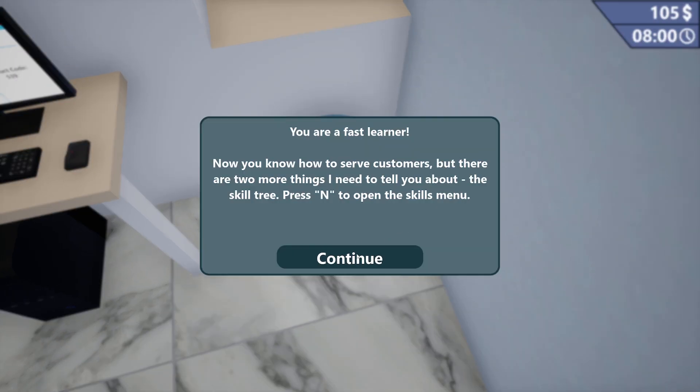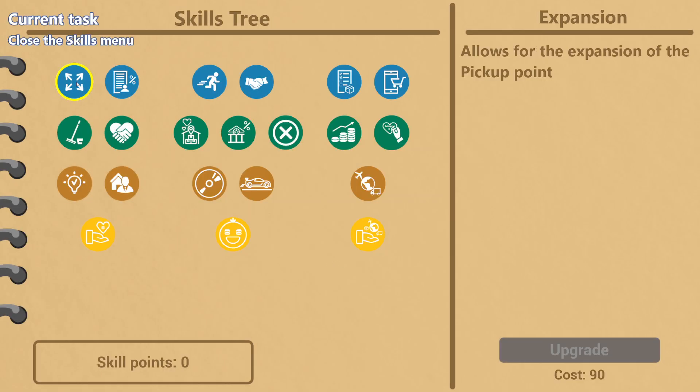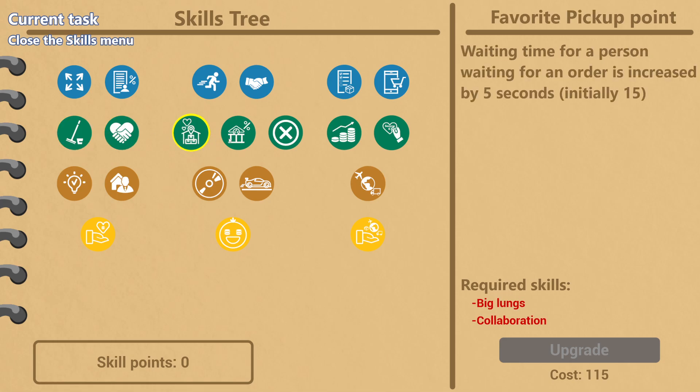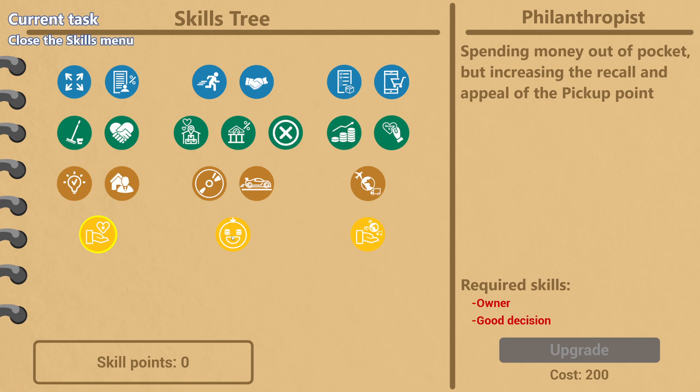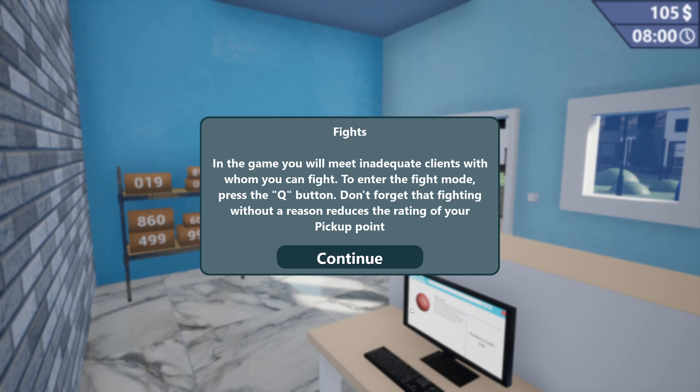Now that you know how to serve customers, there are two more things I need to tell you. The skill tree — press N. Here it is, the skill tree. Here you have to improve your business and pump yourself up. With steroids? Skill points depend on reviews, so try to serve your customers well. Allows for the expansion of the pickup point. The tax rate is reduced. Allows you to run with shift. Allows to collaborate with stores. One free shelf is given. Floors stop getting dirty. Reduction of rental fee cost. Oh my god, that is a lot. Increasing profit by 25%, receive more products.